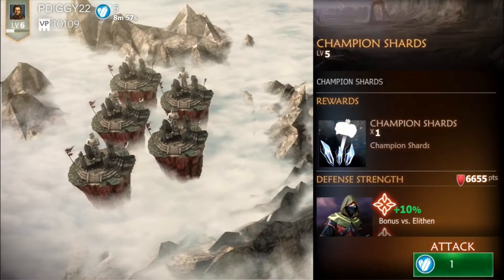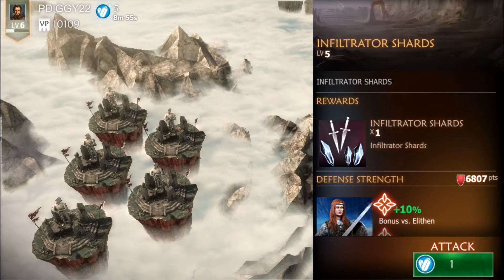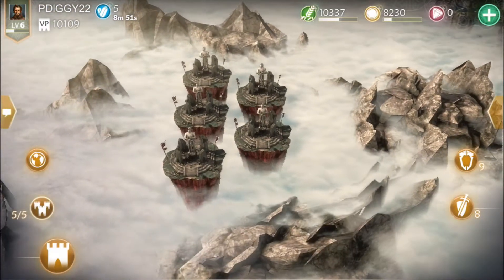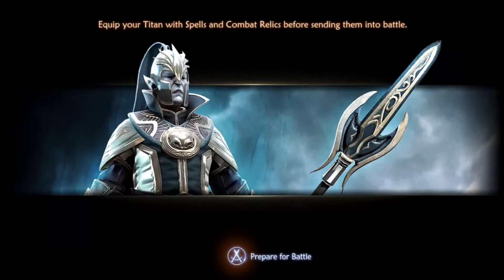This is where you get shards — what I like to call the Iron Islands, a nice Game of Thrones reference right there. This is how you get shards to upgrade your Titan after you've maxed it out in XP.